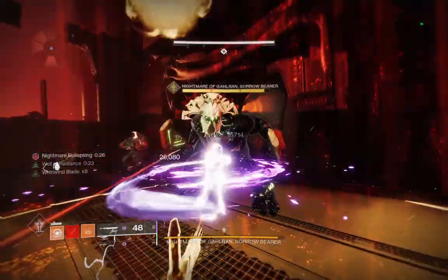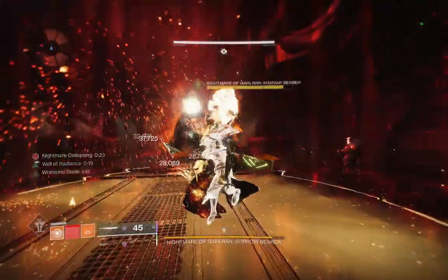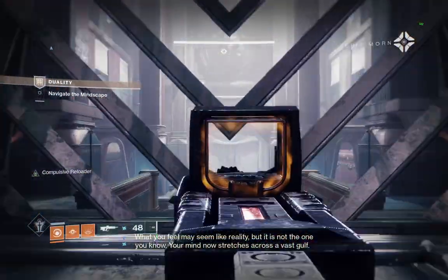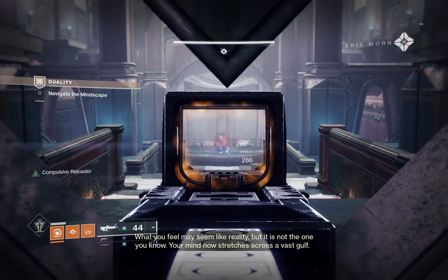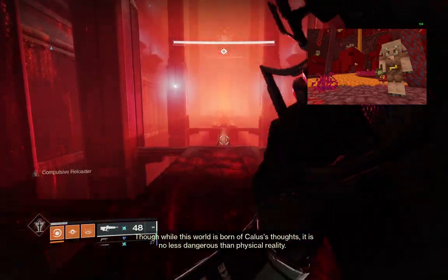The new Duality dungeon takes us into the mind of Kallus, where we must give him therapy by killing his nightmares. Throughout the dungeon, you can shoot these bells to switch between the overworld and nether versions of the mindscape, teleporting everyone in your fireteam.